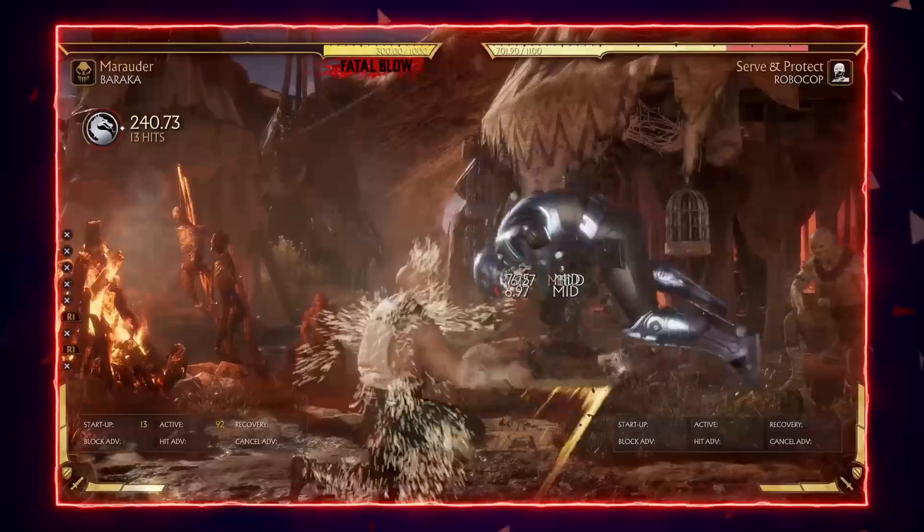Baraka also has some weaknesses to keep in mind: slow movement — his dashes and walk speed are slower than most other characters; you can't have everything and have to make trade-offs with each variation; and he doesn't have anything scary from long range and can be zoned out by other characters. The only projectile he has is Blade Spark, which can be ducked, and the amplified version can be blocked. On top of that his two advancing moves, forward 4 and back 2, can be stopped by low pokes or projectiles.